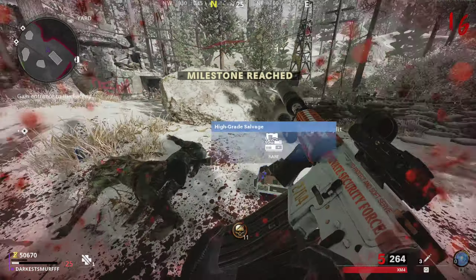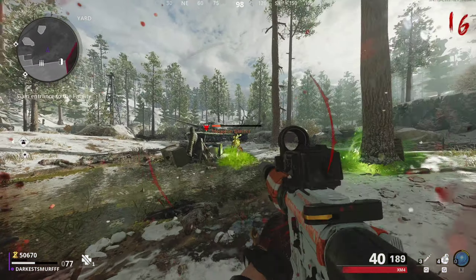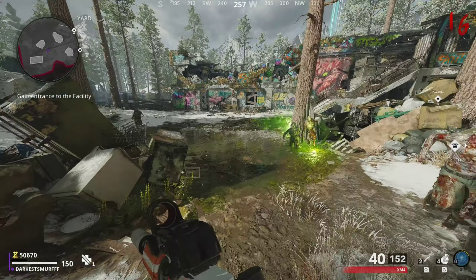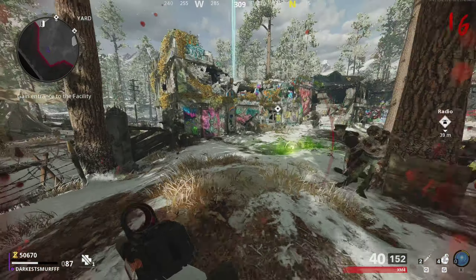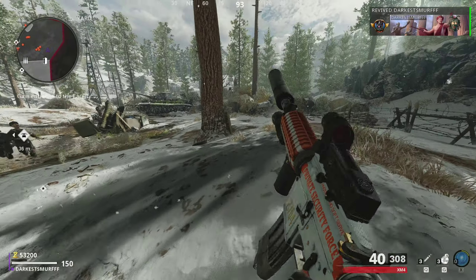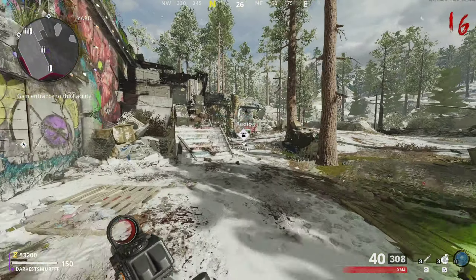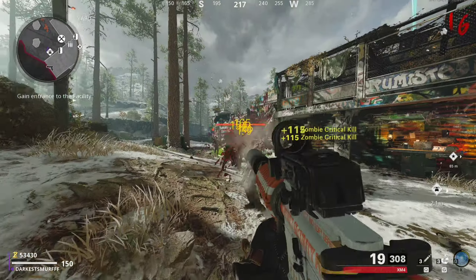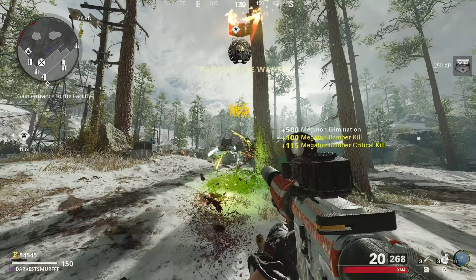Now entering round 11 — this is the mid rounds. You can still use a weapon here, strafe and shoot. That's not the fastest way, but it's viable. If you see a semtex on the ground, throw it and pick it back up after. If you find armor, make sure you don't break it — it's not common in these rounds, so if you lose it you may not get it back. You want to start using your semtexes to kill the hordes.